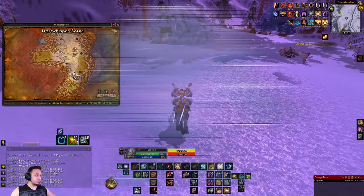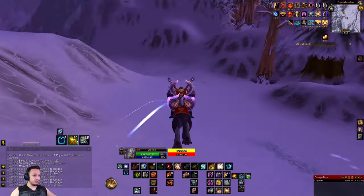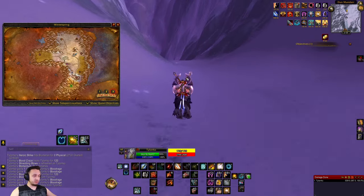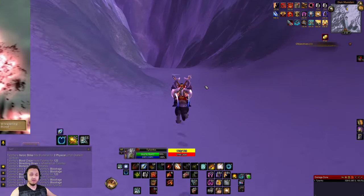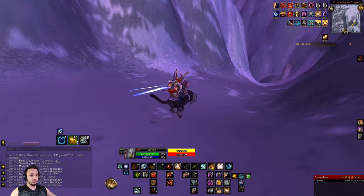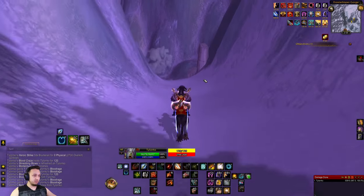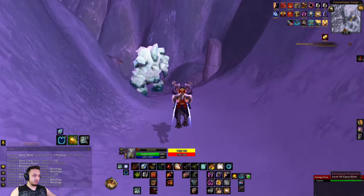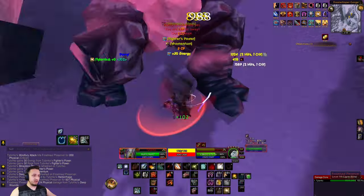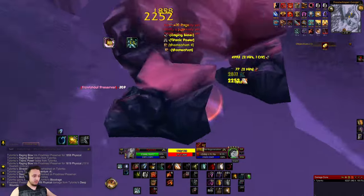We're going to be taking out some Frost Small Giants down towards the bottom of Winterspring near Frost Whisper Gorge. These are elites but they're pretty easy to take on. Head right down here — it's underneath this bridge, below the Dark Whisper Gorge. You might be able to jump down if you have slow falling, blink, or something like that. They're all elites so be careful; they're around level 59 to 60.